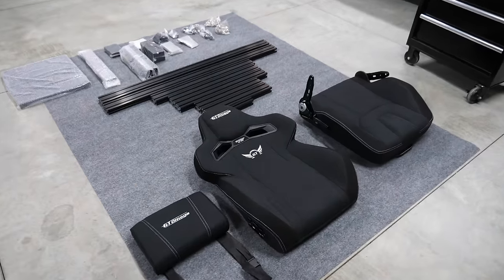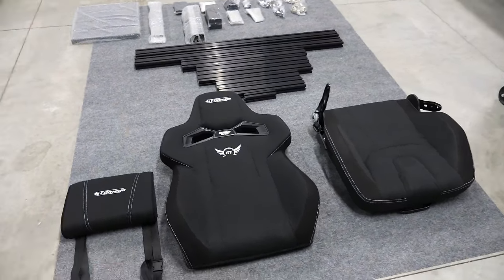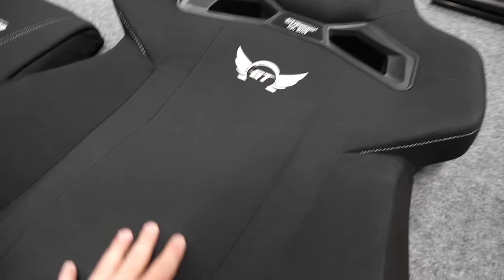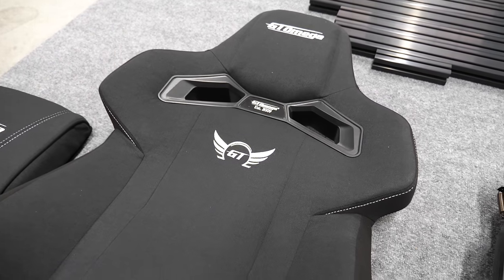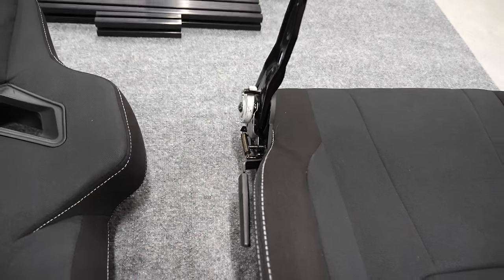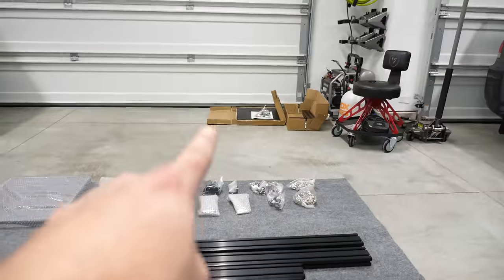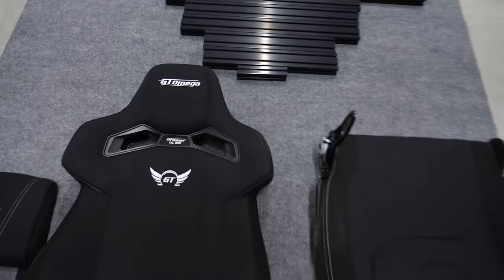The GT Omega cockpit has been unboxed and I honestly don't even know where to start in terms of the quality. This seat feels incredible — the Alcantara fabric on the side feels amazing, just as good as a real racing seat. There's a full lever here like you would have in a real car, all the anodized aluminum, it's insane. The floor plate is back there and the mounting system for the wheelbase is over there as well. I am just blown away and cannot wait to put this together.